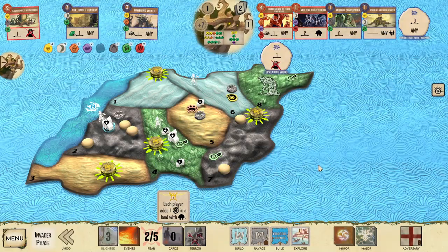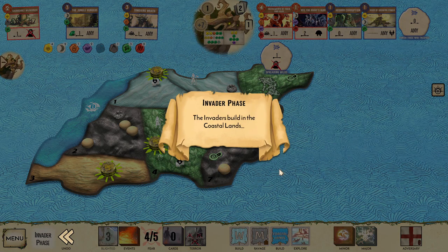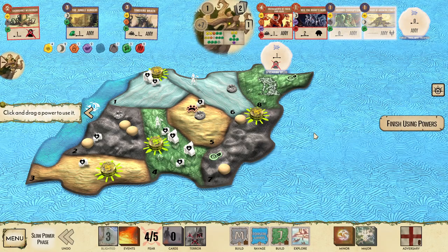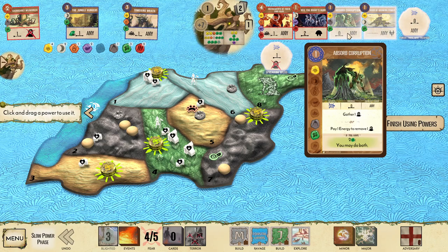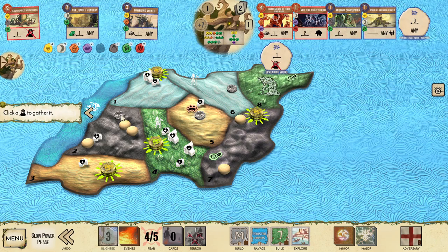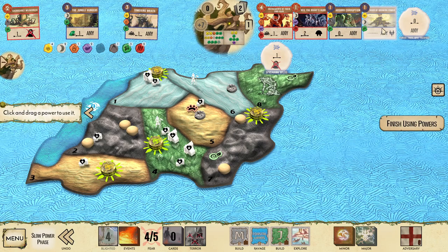Each player adds a Strife in a land with Dahan — we'll Strife the Explorer. They build in the Wetlands, Ravage in the Mountains, build in the Coastal Lands — they build in all of them, unfortunately, because that jungle is getting out of control. We get to Punish Those Who Trespass, Absorb Corruption, Spreading Wilds, and Boon of Growing Power. I'm going to Absorb Corruption — grab the Blight from land 2, pull it into land 4, and then clean it up. Then Boon of Growing Power — I want to gain a Major to get some heavy hitters for the endgame.